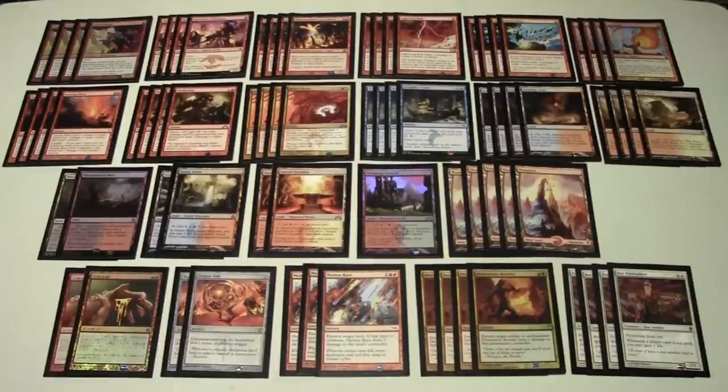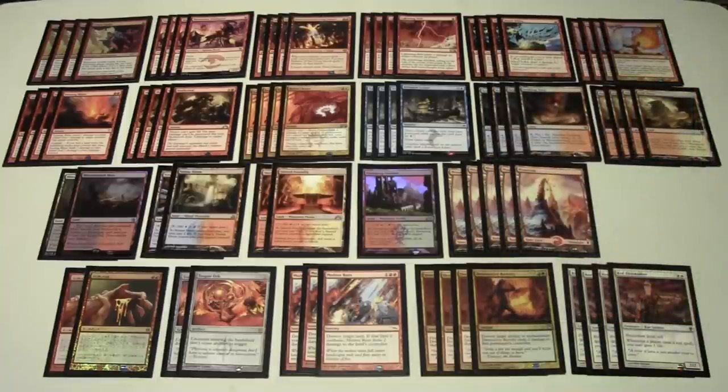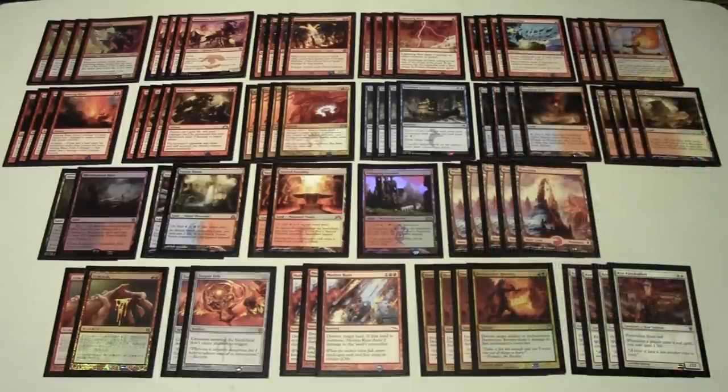For lands, I'm playing ten fetchlands — any ten red fetchlands work, such as Wooded Foothills, Bloodstained Mire, Scalding Tarn, or Arid Mesa. Specifically I'm running four Scalding Tarns, four Arid Mesas, and two Bloodstained Mires. For shocklands, I have two Steam Vents, two Sacred Foundry, and one Stomping Ground. The double white for Core Firewalker is a little awkward, but with ten fetchlands in a 20-land deck, fetching double white or finding a fetchland for Treasure Cruise is quite manageable. We also have five basic Mountains.